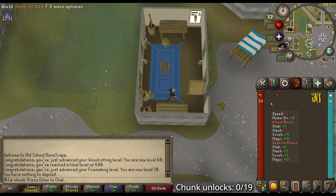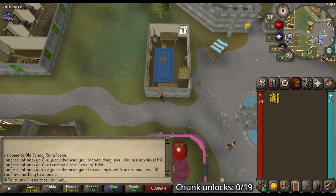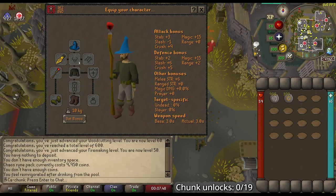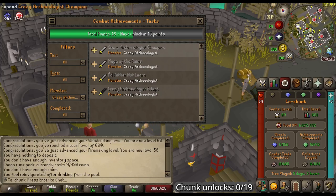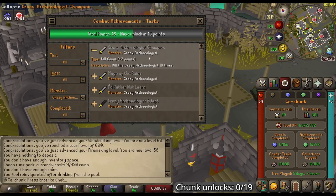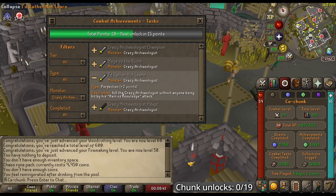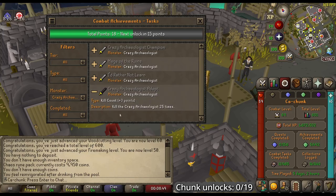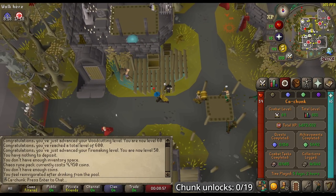For the Crazy Archaeologist we are going to want a Staff of Fire and some runes so we can cast Firebolt, which should be good enough to kill him. This is my best magic gear at the moment: the Wizard Hat, a Black Robe from the Undead, boots, gloves, cape, and the Staff of Fire — a plus 15 magic attack bonus. The Crazy Archaeologist has only 4 Combat Achievements totaling 9 points: killing him 10 times, killing him with only magical attacks, killing him without being hit by the Rain of Knowledge attack, and killing him 25 times. All pretty easy.